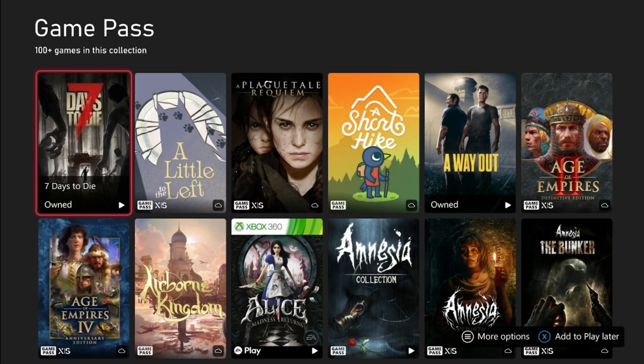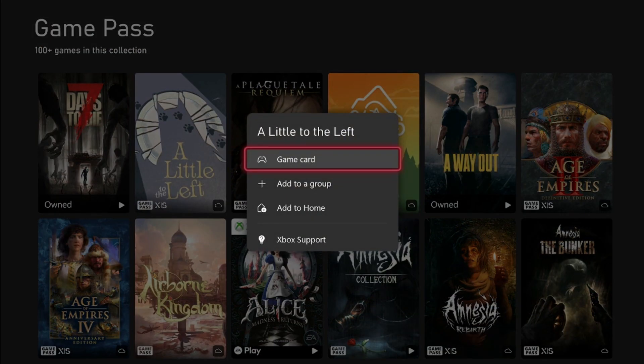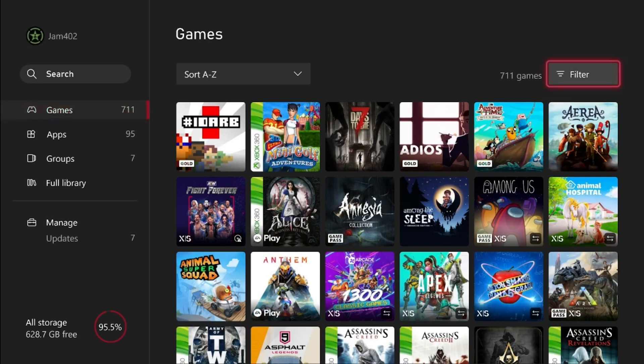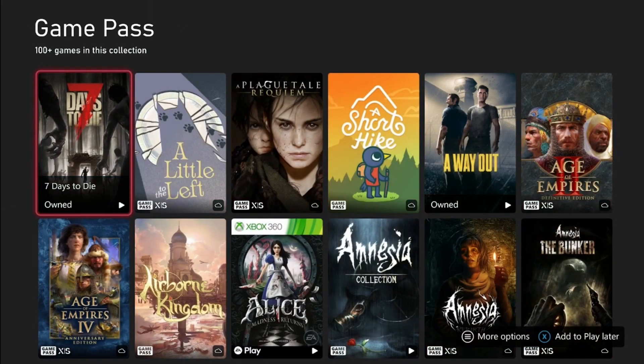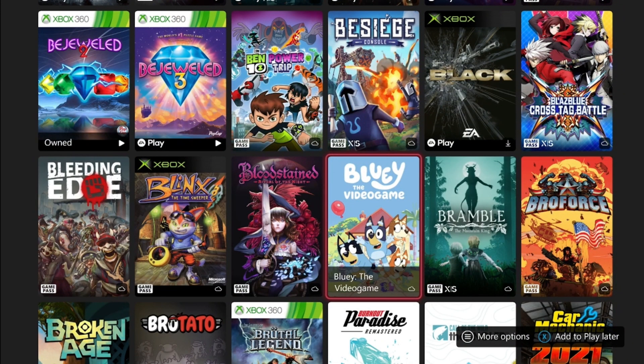Now we'll hop into Game Pass. The first game on the list — we'll start with the shorter ones. The first game is a new game to Game Pass: Bluey the Video Game. This game takes about two hours. It's not great but it's not terrible either, and yeah you can get it done in like one sitting.